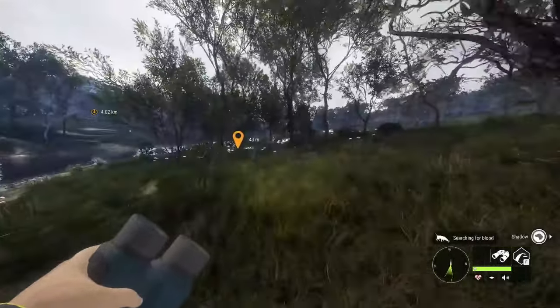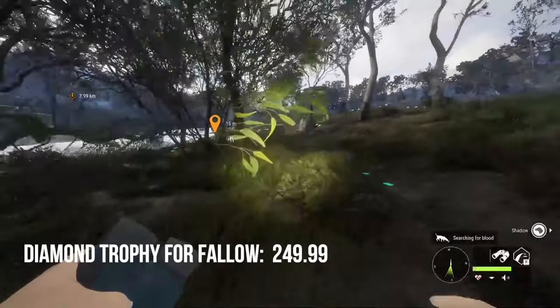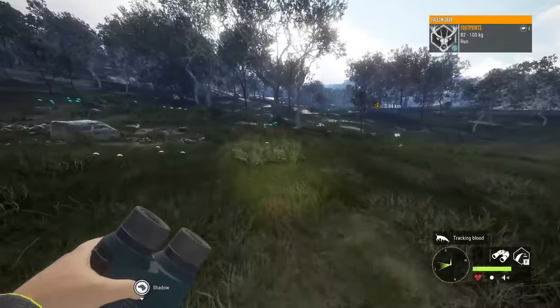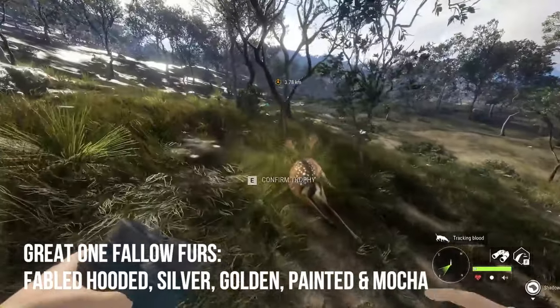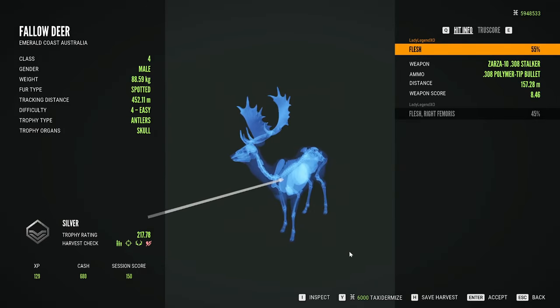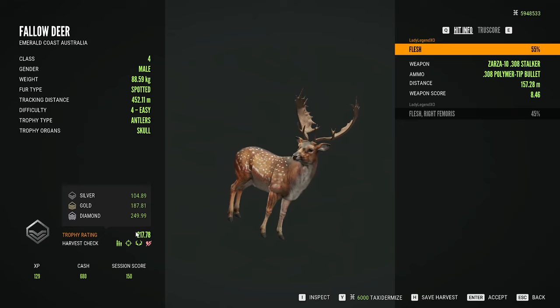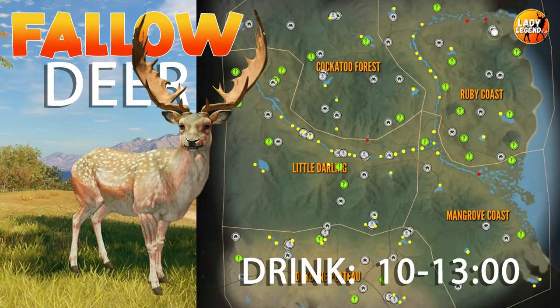The diamond trophy rating for fallow deer is now 249.99 — it went down just a little bit. Fallow deer drink from 10 until 1300 on every map that has fallow, which includes Emerald Coast, Hirschfelden, and Te Auroa. There are five different fur types for the great one fallow: Fabled Hooded, Fabled Silver, Fabled Golden, Fabled Painted, and Fabled Mocha. Fallow deer are one of the most popular great ones ever to come to Call of the Wild. Fallow deer drink zones can be found anywhere on the map except for the east side.